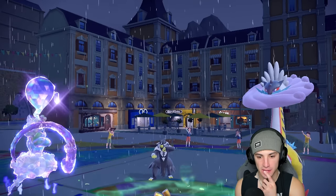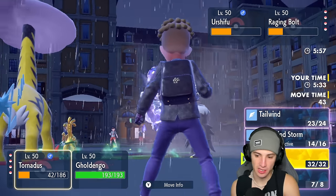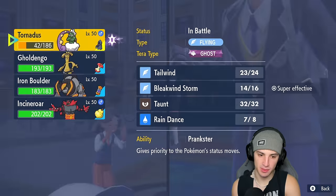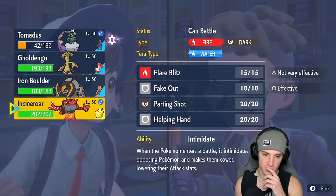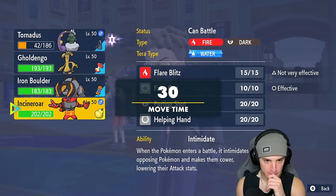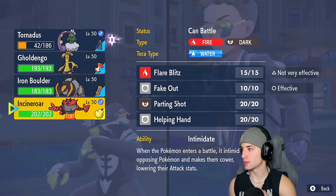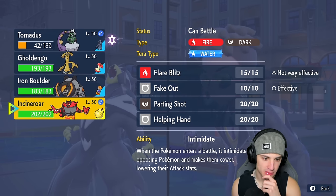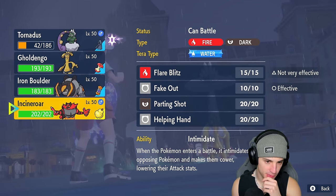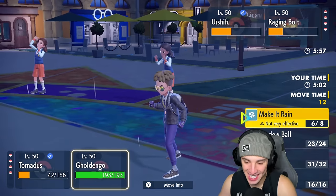This is tough — the Raging Bolt double Calm Mind was so big. I wish we would have hit that Urshifu earlier with Bleakwindstorm — it should be dead. Do we even set up Tailwind? Is it really gonna help us? Not really. Why did I set up Rain Dance? I just realized I didn't bring Urshifu in — I would never set up Rain Dance if I remembered that.